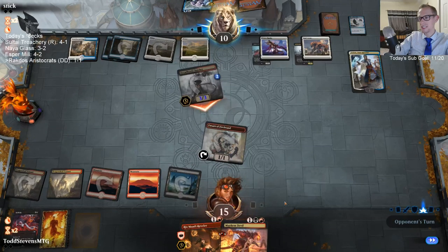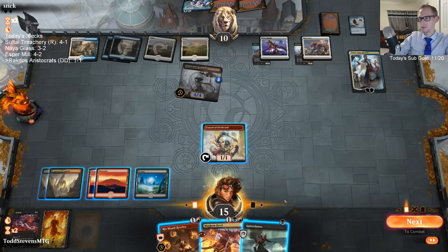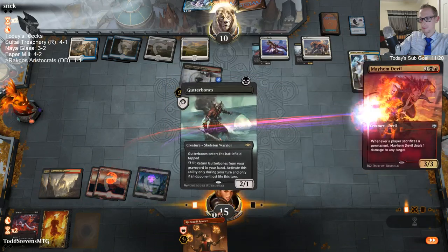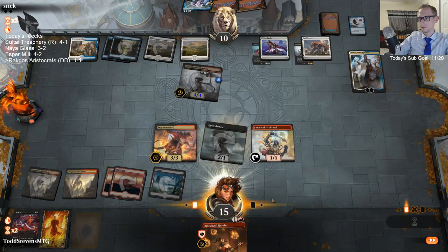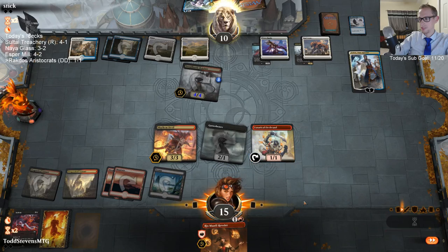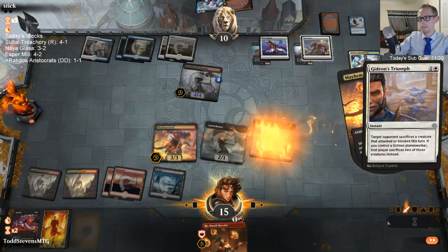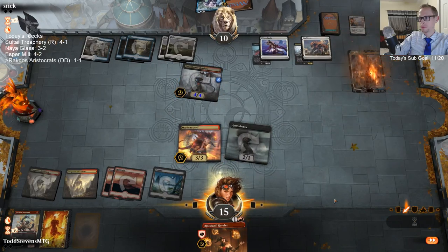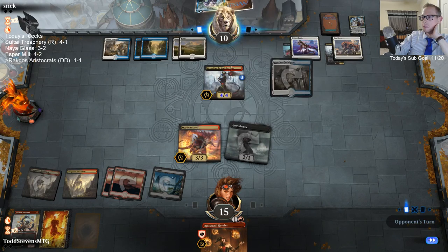Glad you're loving this whole Tide Treachery deck — same here. Remember when their hand was just nothing but Chemister's Insight? They just keep drawing removal, removal, removal every single turn.